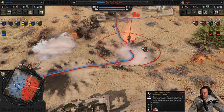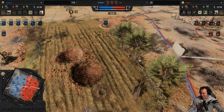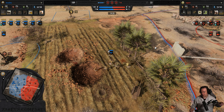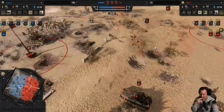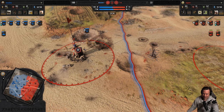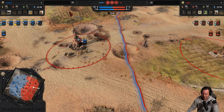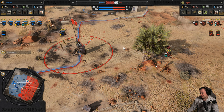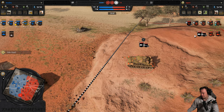He capped the point — now he just needs to hold out for two minutes. He'll soon be able to call in a new P4. We have 100 points and Elpern has lost too much infantry — he cannot defend both points at the same time, let alone all three.